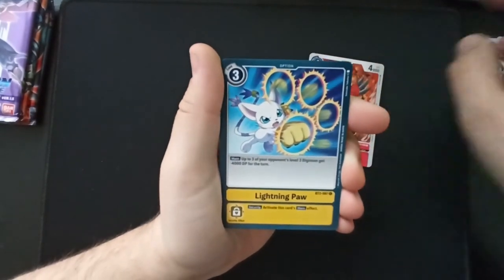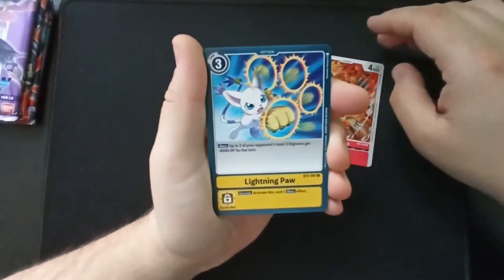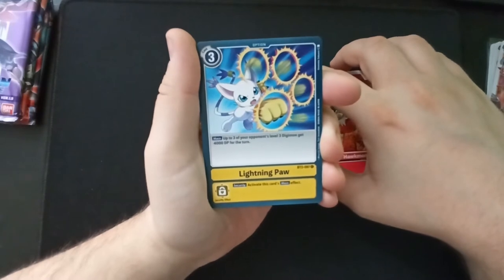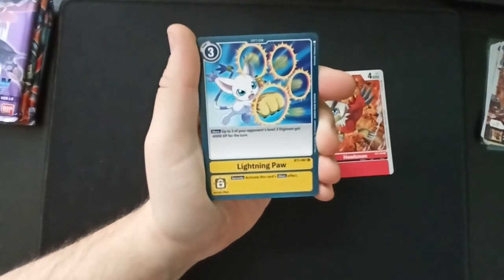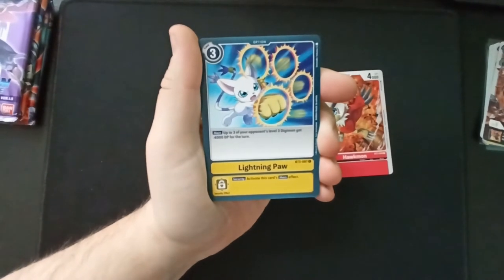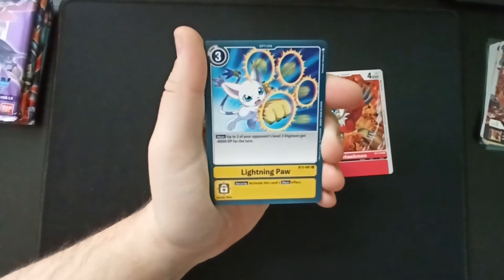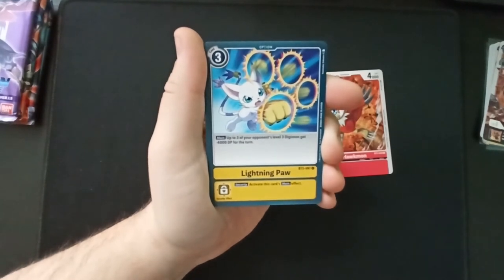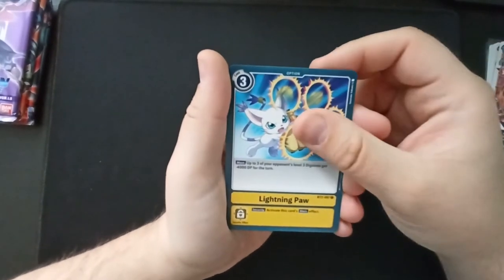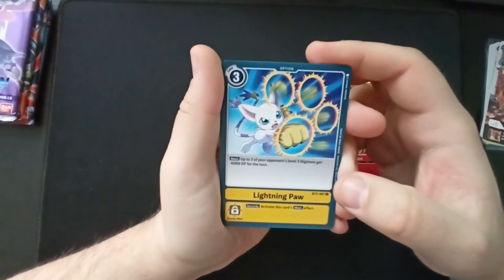What was Aquilamon's other digivolution — was it a griffin? I don't know for sure. 'Lightning Paw': up to three of your opponents' level three Digimon get minus 4,000 DP for the turn. They have to be level three though, so I don't know if that's that great.